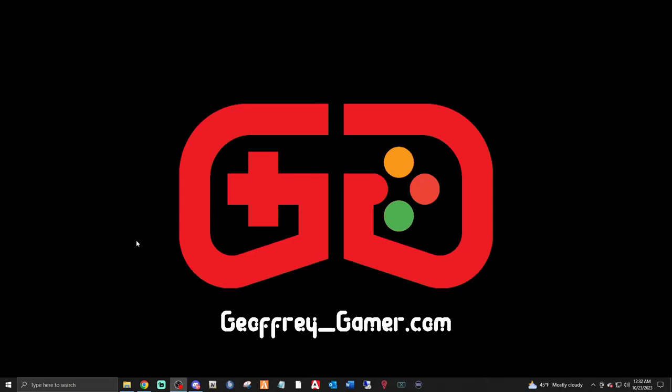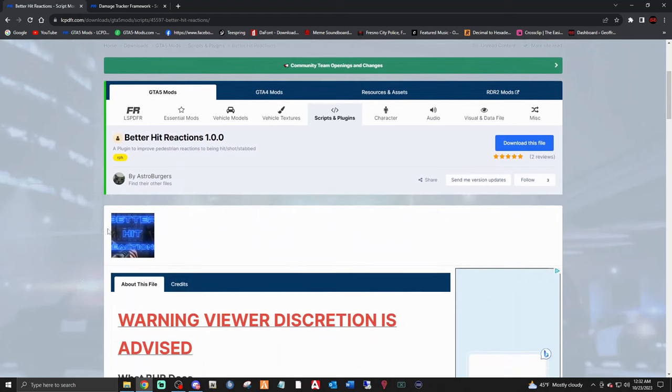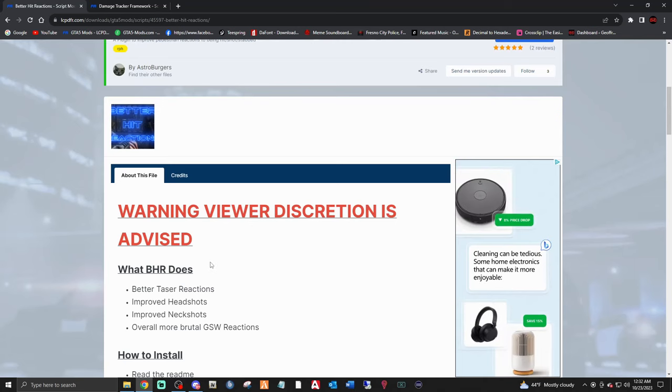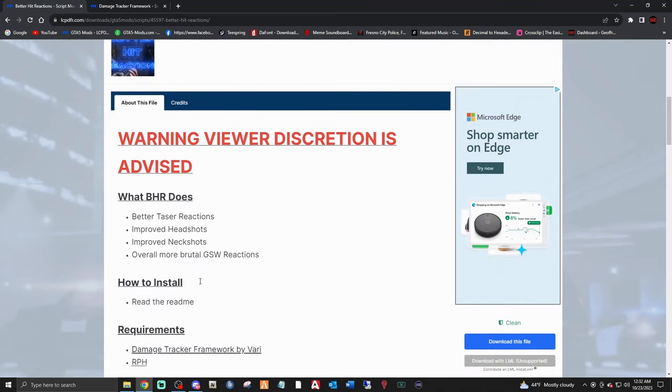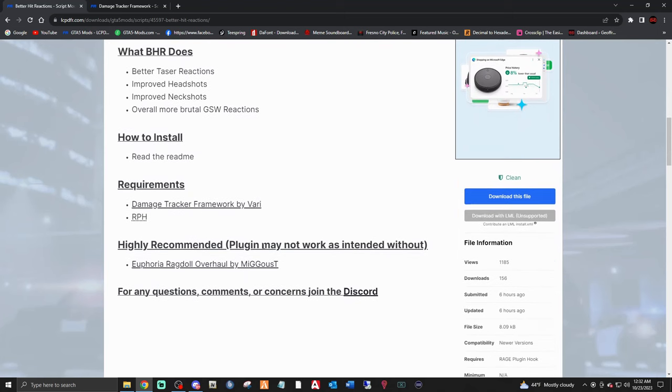First thing you're going to do is click the link down below that says Better Hit Reactions by Astro Burgers. Big shout out to Astro. Viewer discretion is advised — when we go into the game to test it out it might get a little pretty intense. This plugin is highly recommended and may not work as intended without the Euphoria Ragdoll.